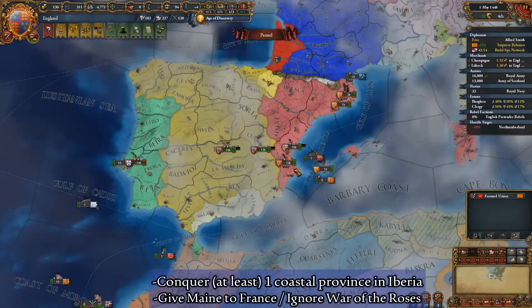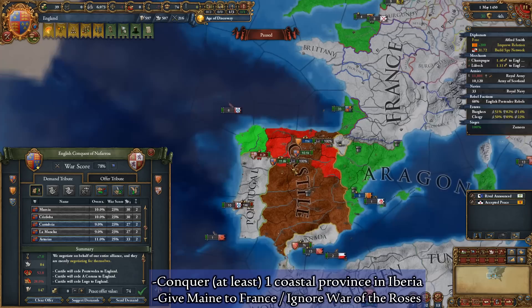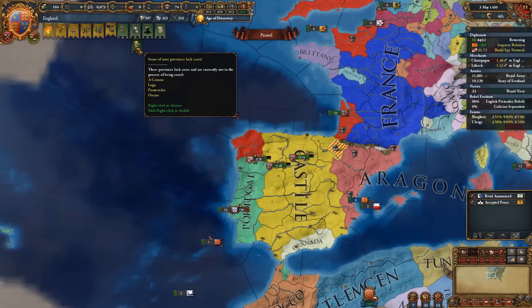Continue your conquest of Iberia until you can demand the northwestern region of Galicia in a peace treaty. With an Iberian province or two, you will more than likely have the colonial range needed to island hop to the Americas, but if you want to play it safe, you can always go to war with Portugal or Castile after your truce and take the Canary and Azores Islands. Now that you have at least one Iberian province, and maybe even one or two islands off of the coast of Africa, it is time to move ahead to the next part of our guide.